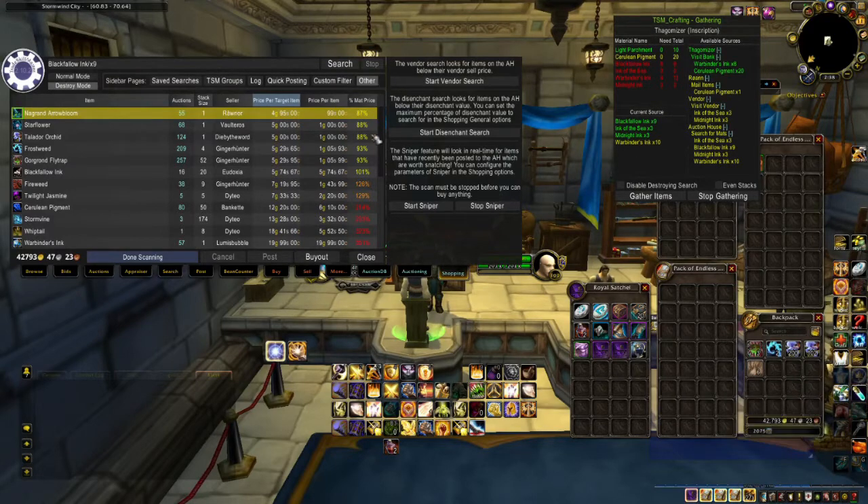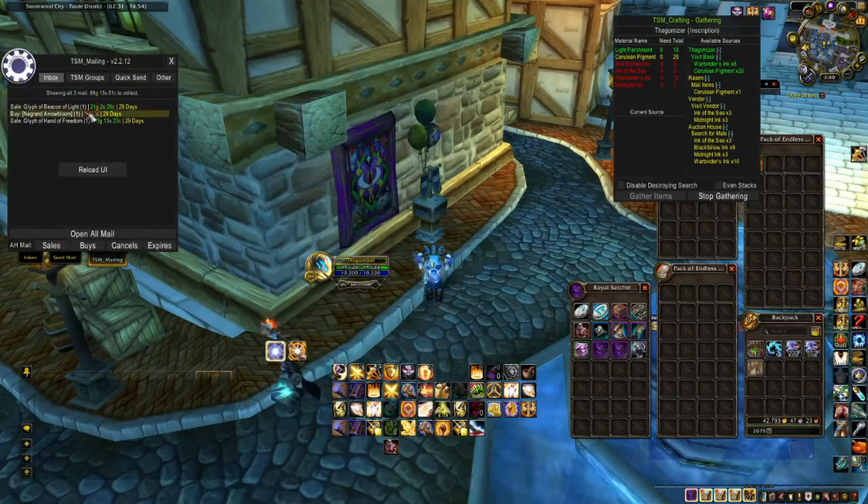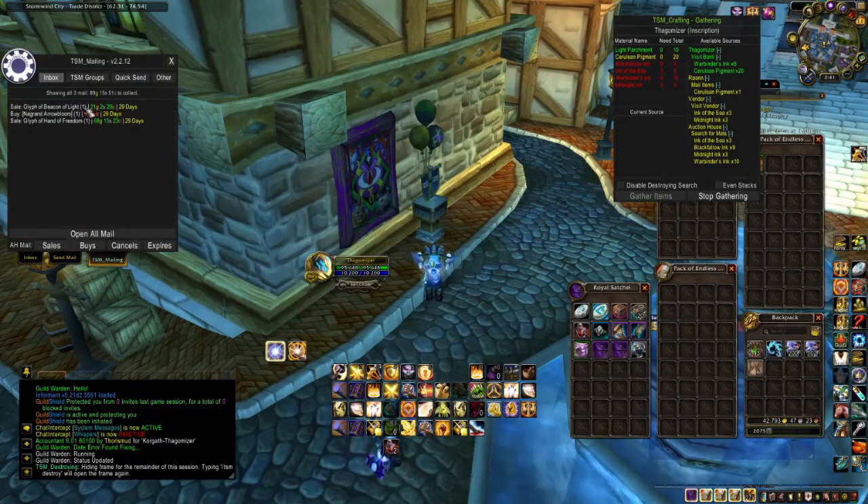Now that you have bought everything you need from the Auction House, it's time to go to the mailbox. When you open up the mailbox, you will see that the TSM mailing opens up. If you see a Reload UI button, reload your UI because you have a TSM error. Now open up your mailbox — you will see that the Reload UI button is gone.